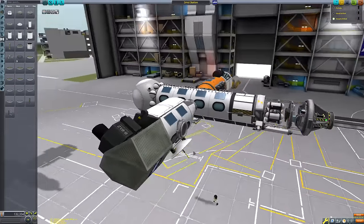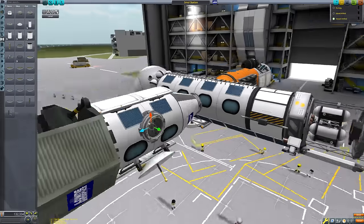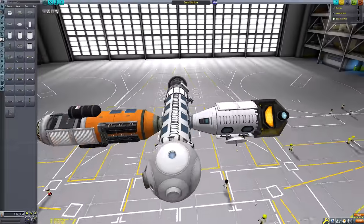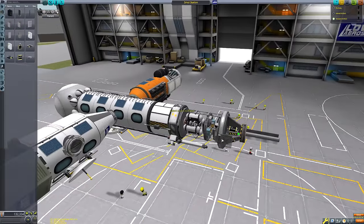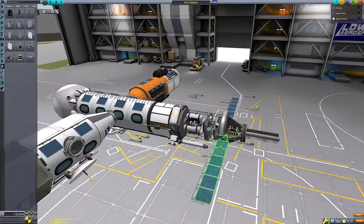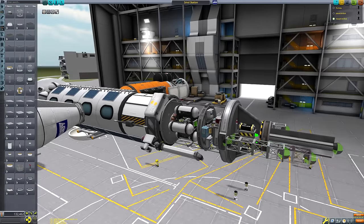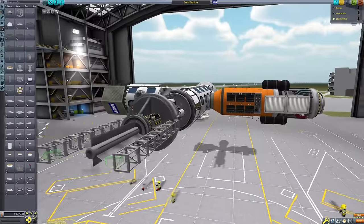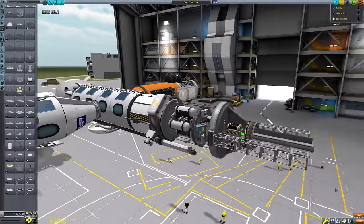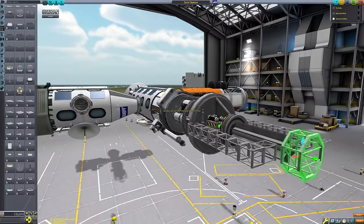Looking at this thing now, I don't think there's anything else that needs adding. Once we've done the extending solar panels we can start thinking about setting this up in the form of rockets to launch. Like I said, I wanted multiple launches — I didn't want to just launch this one giant payload, even though we could fit it into a five-meter fairing.